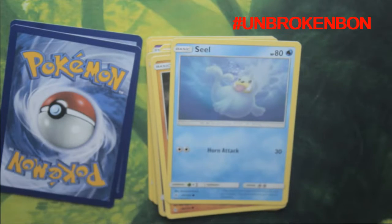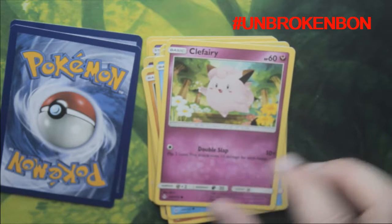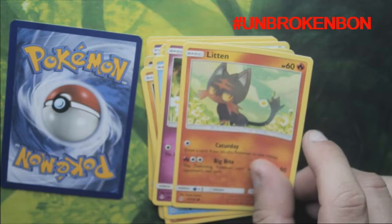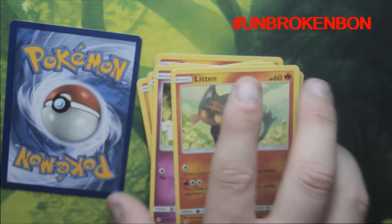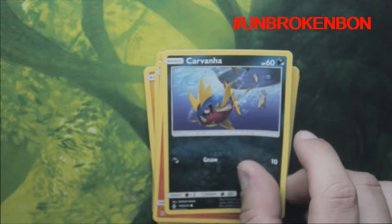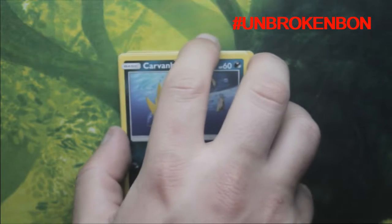Next card is a Seel. Next card is Clefairy. And we've got a Litten — oh that's brilliant because we've got Torcat there and now we've got a Litten. Last card is a Conra — yeah, basically a Piranha.